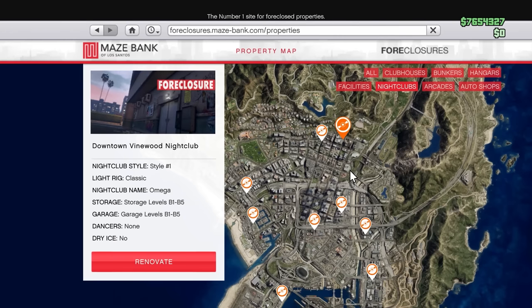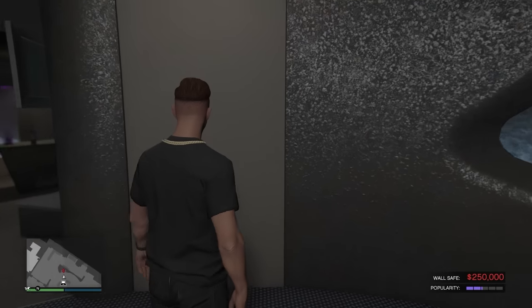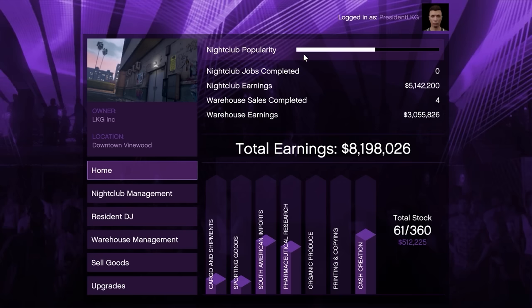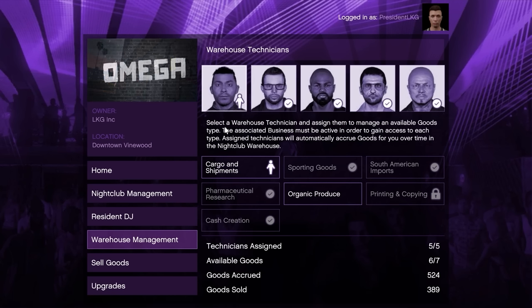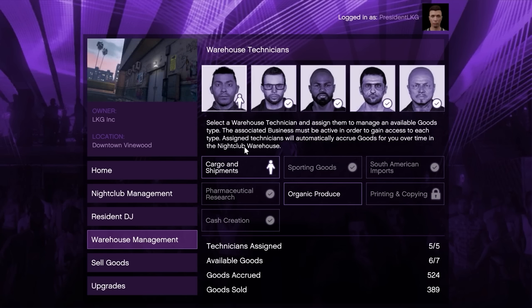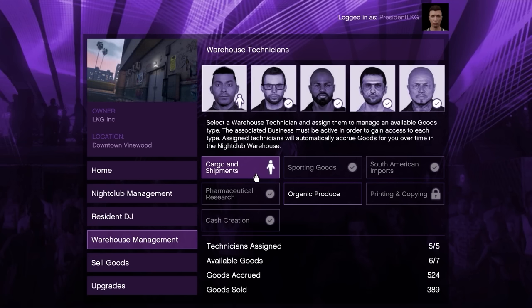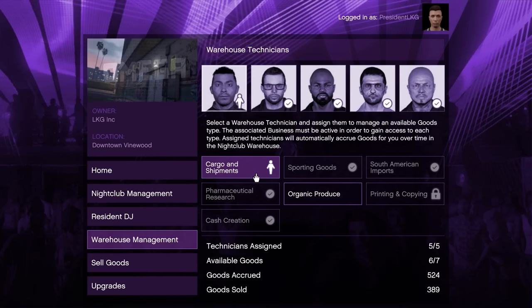The first passive income business I got was the nightclub. There are two ways to make passive money: the first is through the wall safe, where every in-game day (48 minutes), up to $50,000 is deposited depending on your nightclub's popularity. If it's maxed out, you get the full $50,000. The other way is through the nightclub warehouse, where you assign multiple technicians to source different types of products and then sell that product for a profit. There are five products in particular that make the most money — up to $50,000 every single hour — but there is a catch: to assign a technician to each product type, you also have to own a corresponding business in the game.